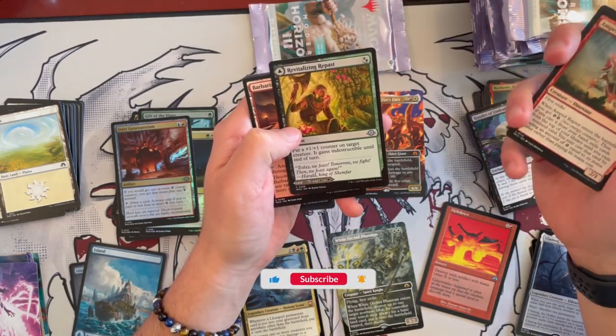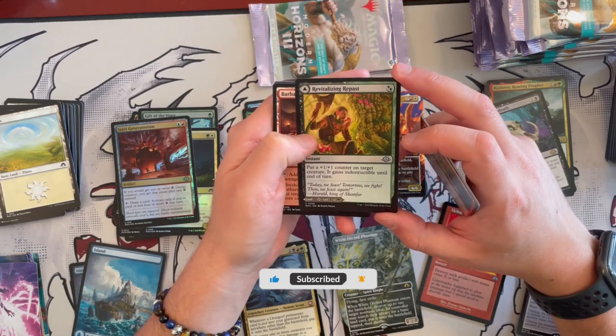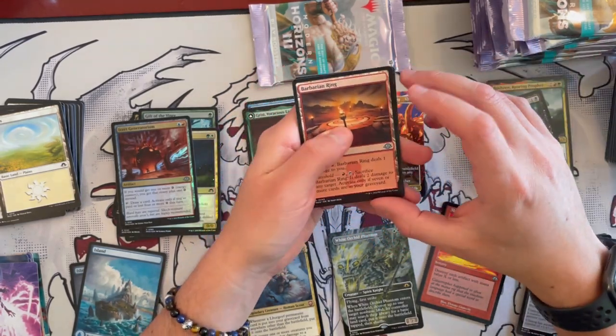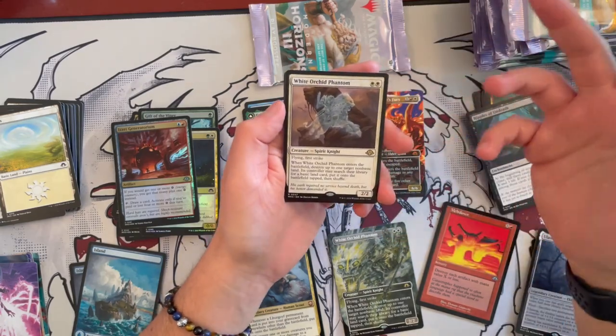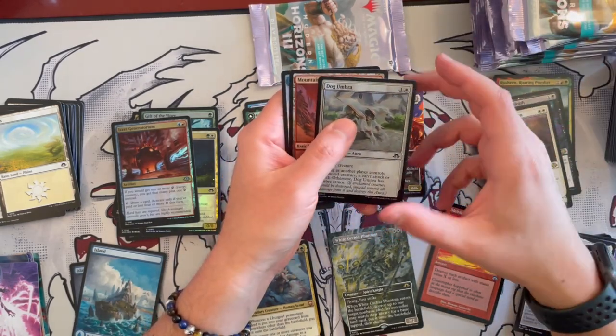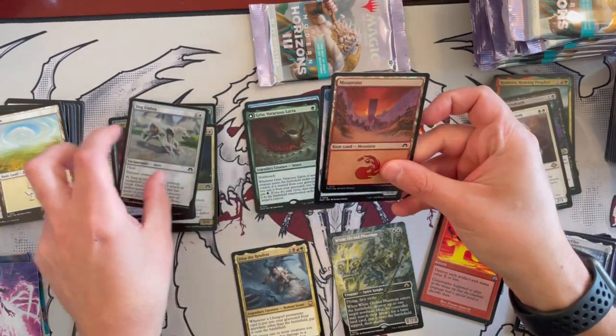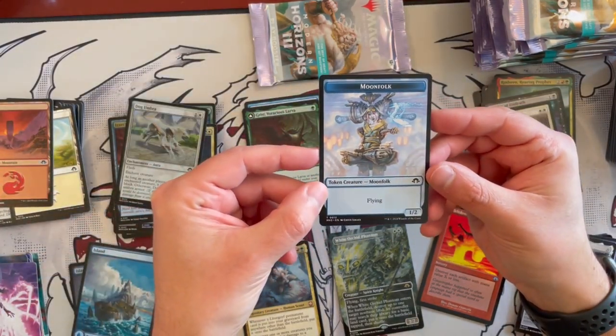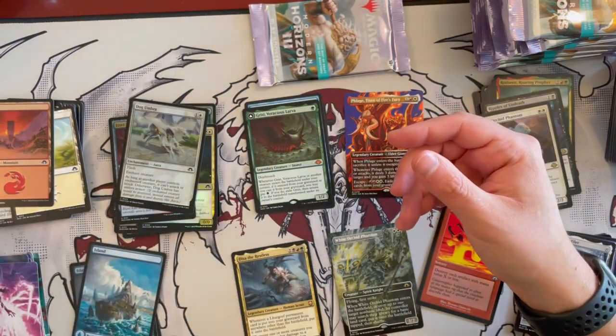Revitalizing Repast — okay, this is the Golgari one. Not bad. And then Barbering from Odyssey makes a return, of course. White Orchid Phantom in the normal version. Then Dog Umbra Foil, a Mountain Foil, and then — Moonfolk! That is a beautiful token. I really like that one. Really nice.